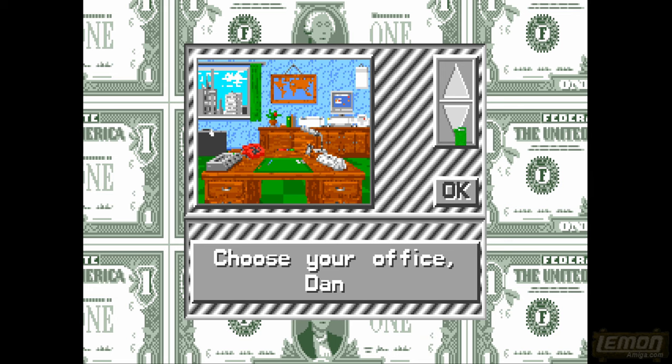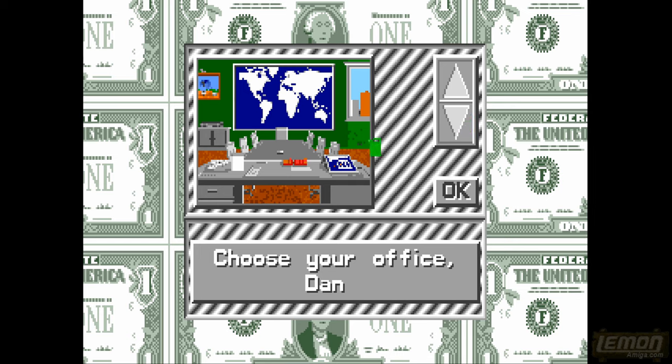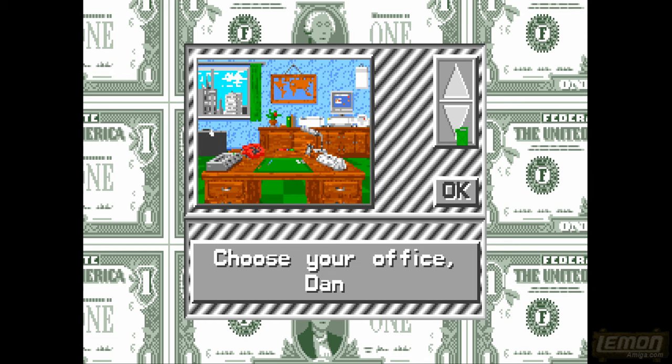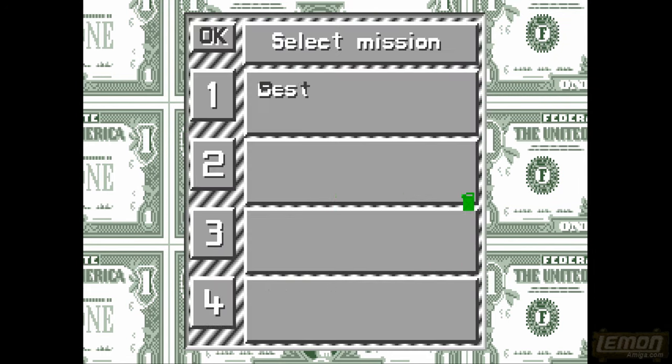It looks like an Amiga 1000 in the office, maybe an Amiga 3000 in this one. There's another office with no Amiga I can find, and maybe it's a 4000 in this one - quite modern. Let's go for this one with the nice roaring fire in the background. Nice and warm - definitely what I need coming from Lancashire. Let's select that.